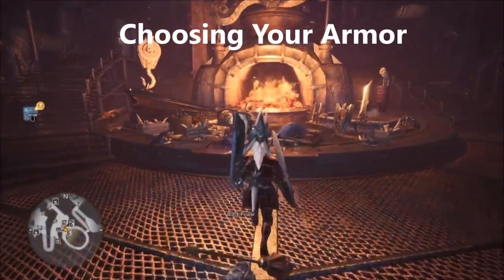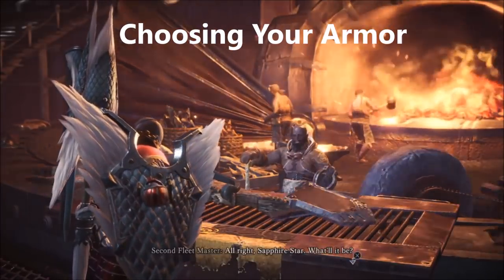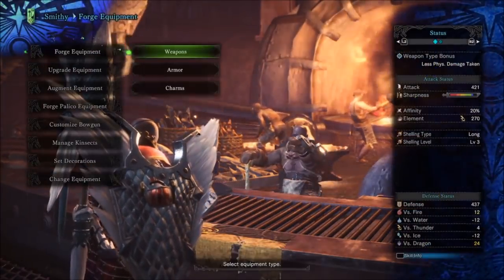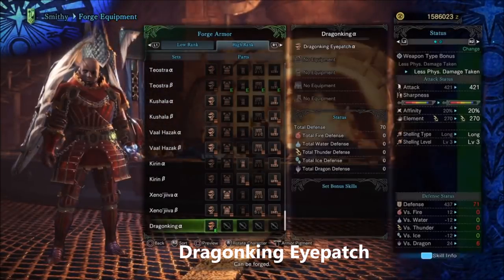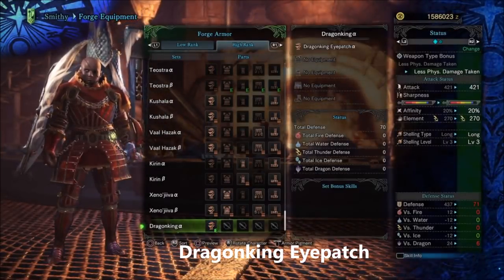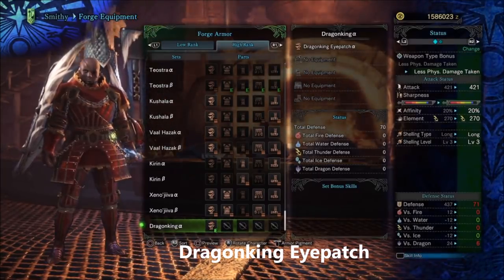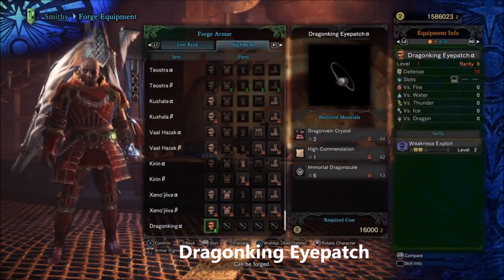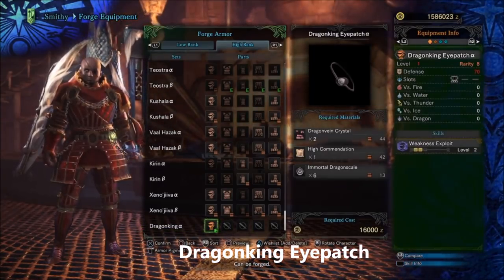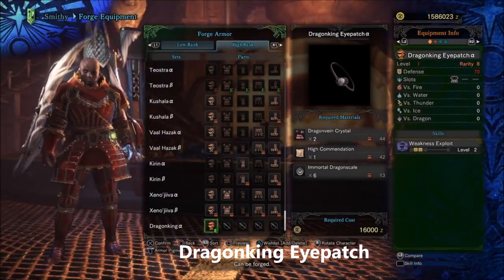First things first, you have to choose your armor. I'm going to go over each armor and why it's not really good for defense, starting with Dragon King Eyepatch — this is one I use in my main build. It's got 70 defense, which is really high, and it has no weakness. Also, weakness exploit is probably the most OP thing in this game right now — it's for offense, but you can use it on this build.